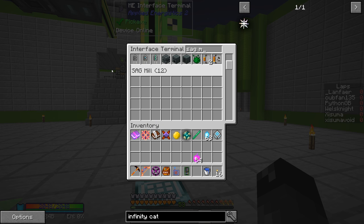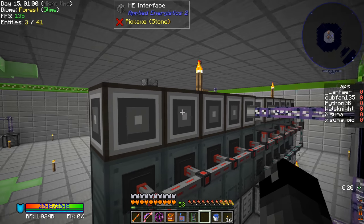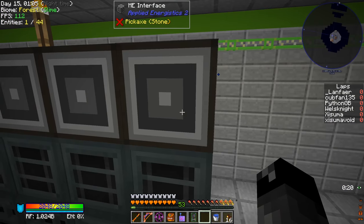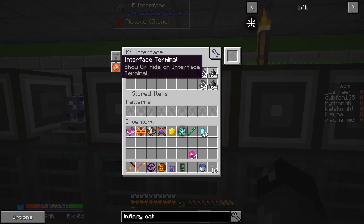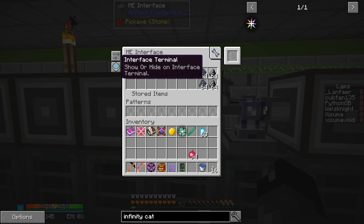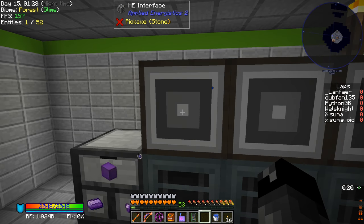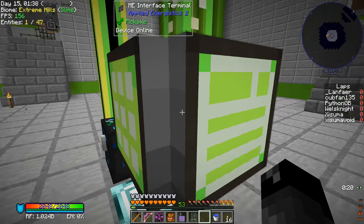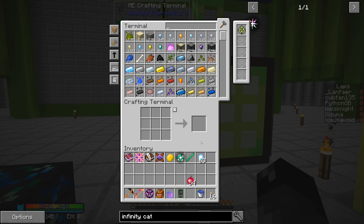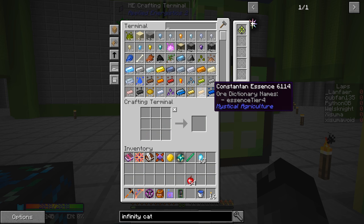Setting up the recipe in the sag mill - one polarizing crystal in equals one grain. But we notice 12 sag mills are showing up in the pattern terminal because all the processing interfaces are talking to those machines. I've never noticed this before. Clicking these buttons prevents them from showing up in the pattern terminal since we're not crafting anything with them - they automatically take ores from the system for processing. Now the sag mill should only show once.